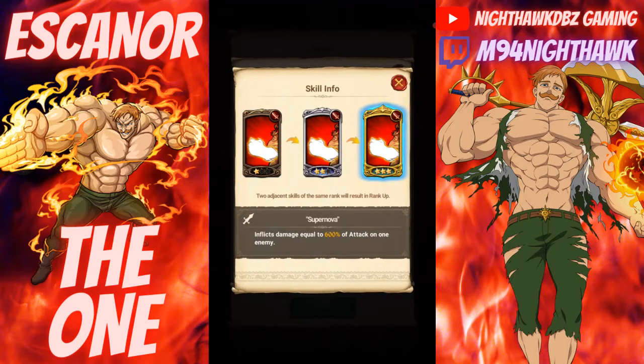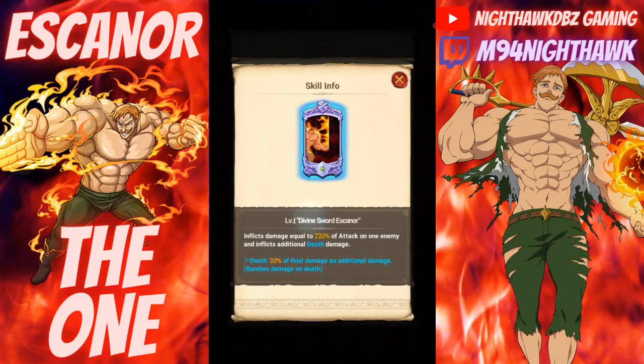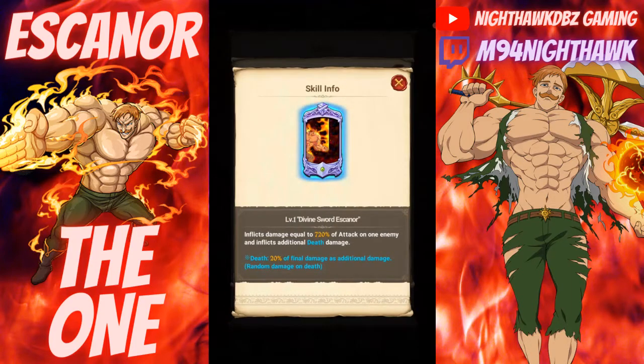Even at 240 with the bronze card, that's actually really good. Then we have his Divine Sword Escanor as his ultimate attack, inflicting damage equal to 720% of attack on one enemy and inflicting additional death damage. Death damage is 20% of final damage as additional random damage on death, so I guess that's kind of random how that would happen.